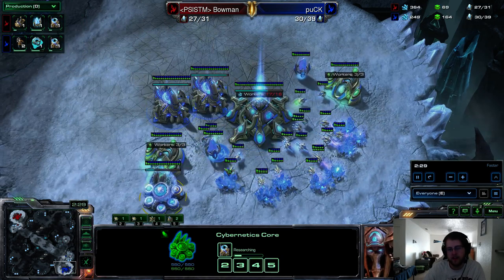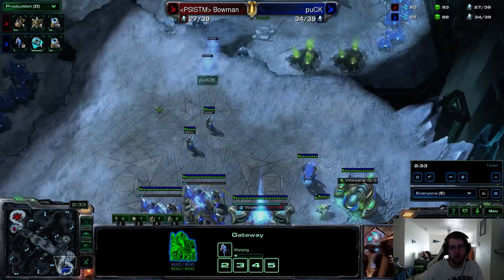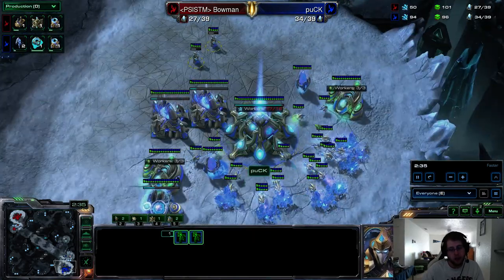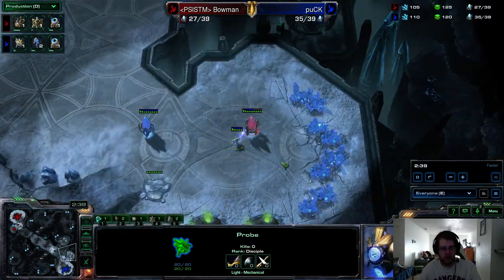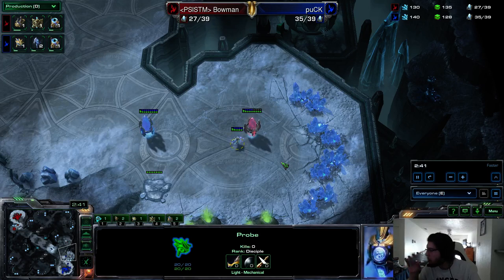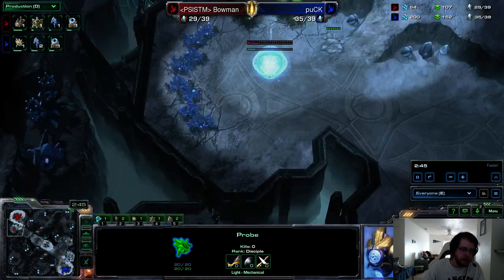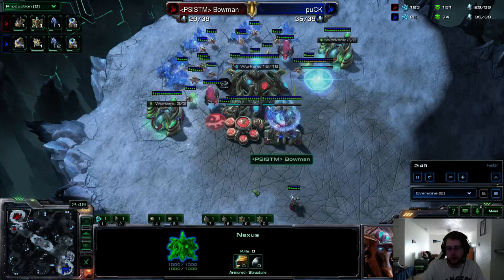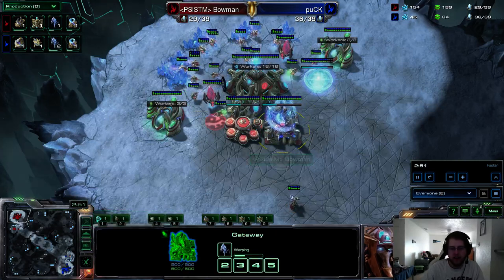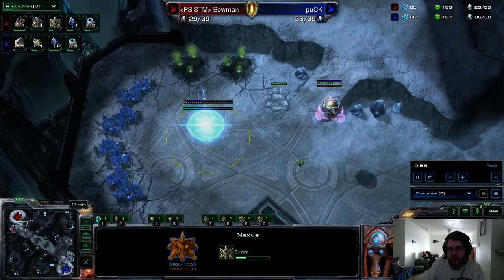Two adepts on the way for Puck, as well as Chrono Boosted Warp Gate and a Mothership Core. Two stalkers right after the adepts, so Puck is doing an aggressive little build here — he's completely saturated in his main. Looking at Camp Bowman, he's expanded and made a twilight. Bowman is Chrono Boosting out of one gateway and is going to have a difficult time holding this expansion without an additional gateway.